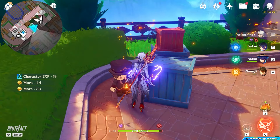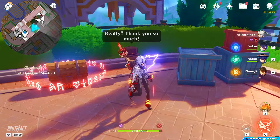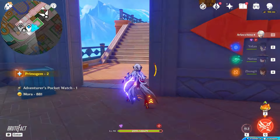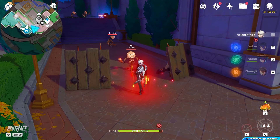Talk to the toy and collect the chest. Proceed further. Defeat the enemies and collect the second star and the chest.